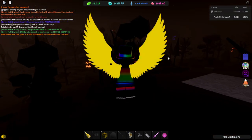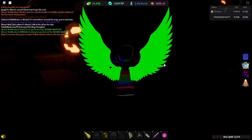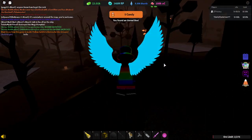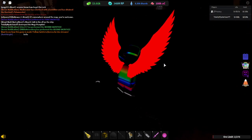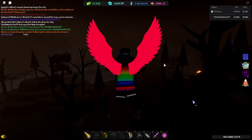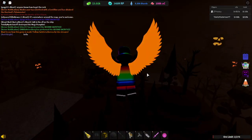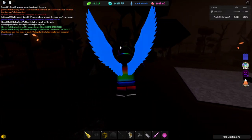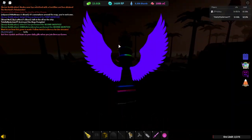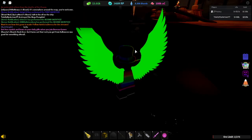The best way to grind this quest is to have a friend help you find the tombstones, then take turns collecting the ghosts. I did this with Haley — she would tell me where they are and I'd grab them until I finished, and now we're helping her find the ghosts she needs. It's better than grinding alone, so just do it with someone you trust.